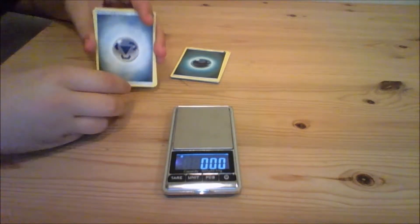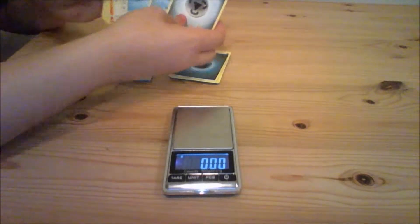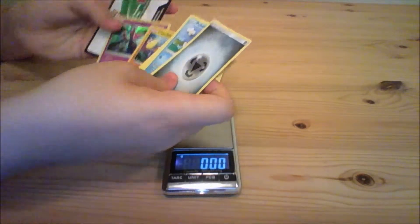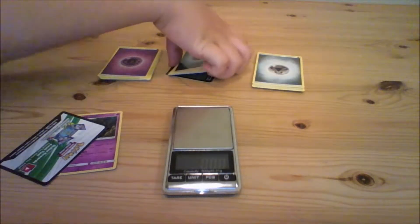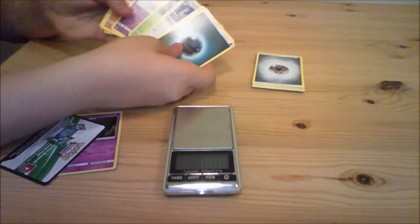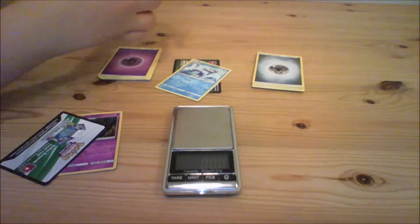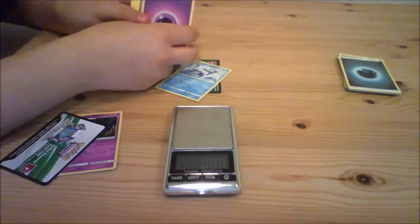If we take these cards, you can see just a regular booster pack — it's hard to show — but there's five commons, three uncommons, and then a holo. We're going to take this holo and remove the code card from that pack. This one is again just a regular pack with the energy and everything, but it has a regular rare. I'll remove the code card so we can put these aside.